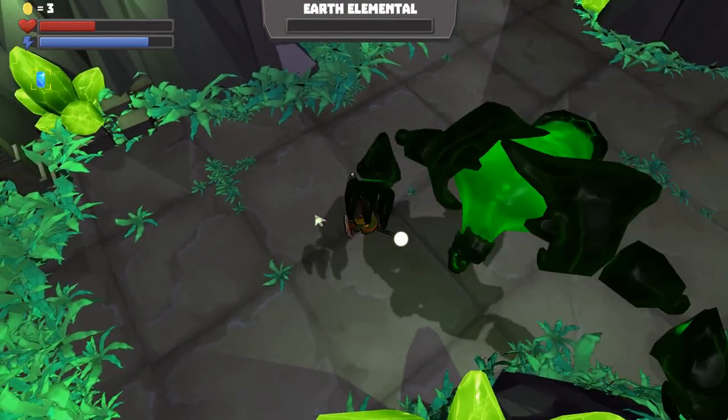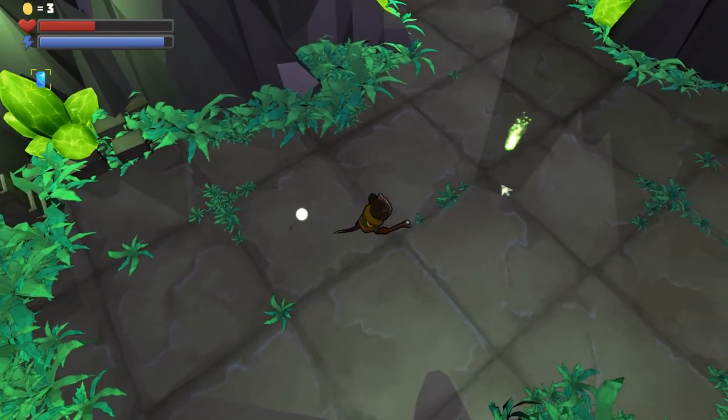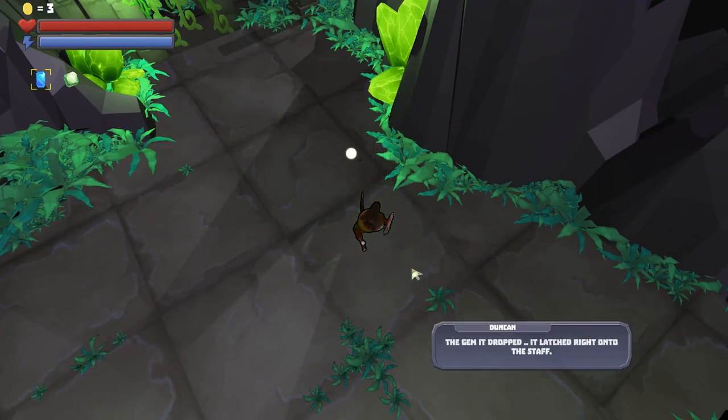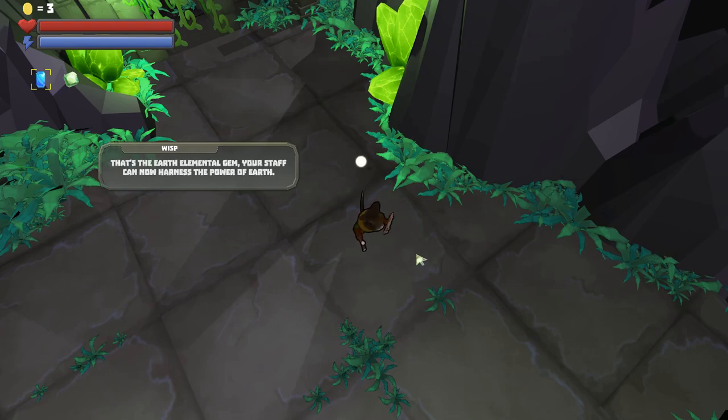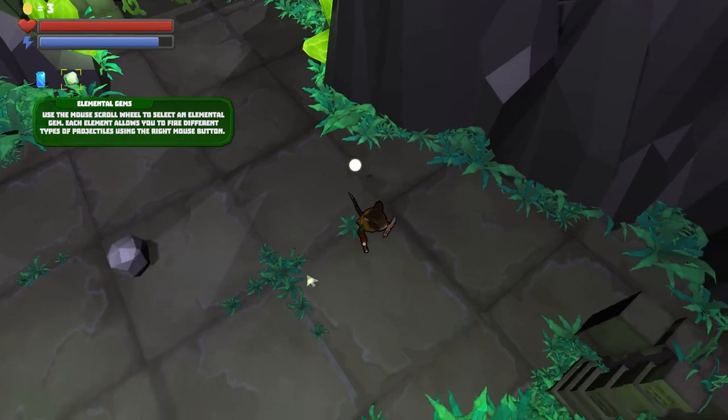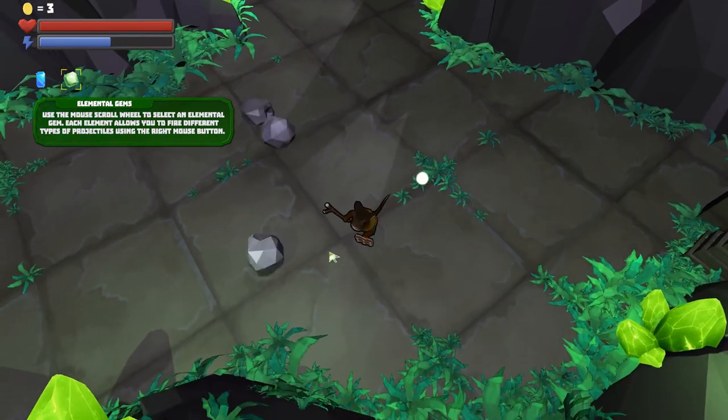We also wanted to give the player something to work for and earn that would increase their power and abilities. To do this, we gave the player elemental gems through a series of unlocks that they could add to their arsenal of attacks. This allows them to use the right mouse button to fire unique projectiles depending on the elemental gem they have selected.